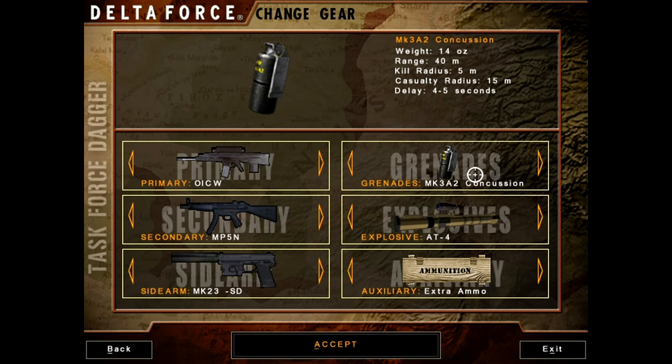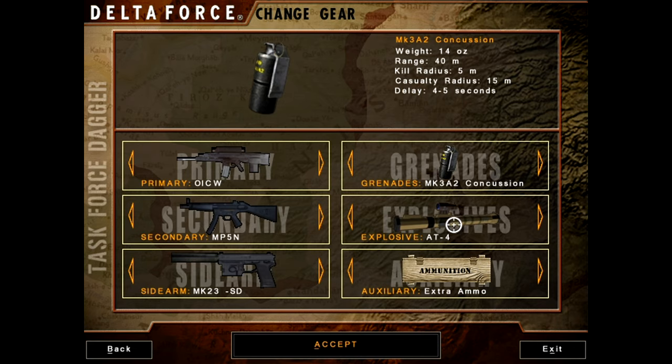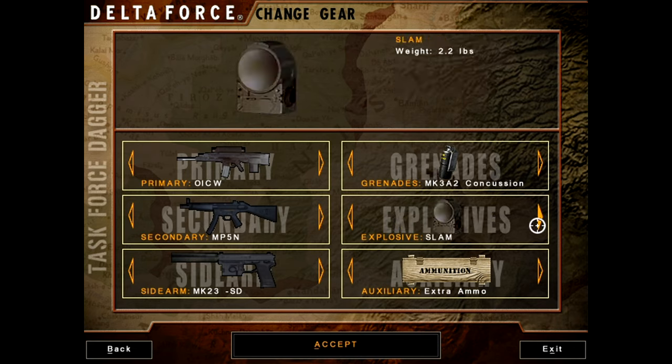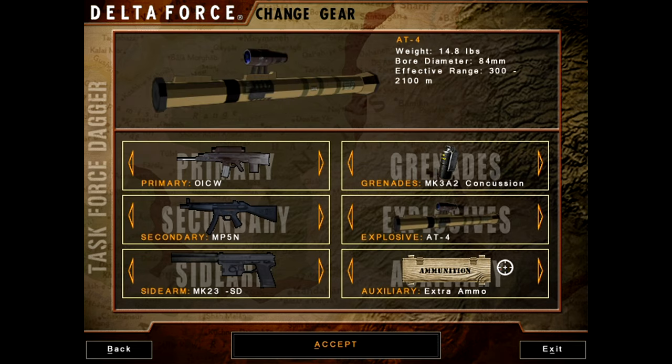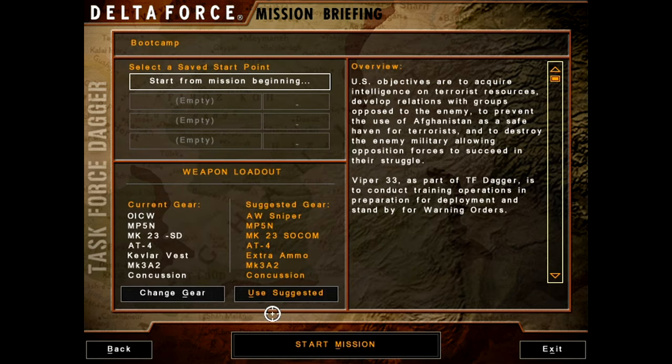They have concussion grenades now. The concussion grenade is basically just the delayed frag grenades from the previous game, so we'll take that so we don't kill ourselves. And these are the new satchel charges - Claymores - which we only use once or twice in all of Land Warrior, in all of the series really. Then we can choose between extra ammo or body armor - we'll probably always choose extra body armor. With that, let's dive in and go through boot camp.